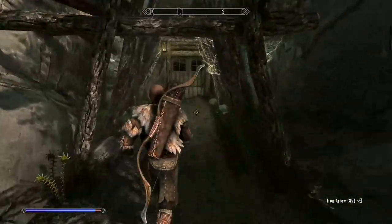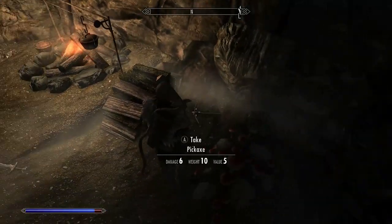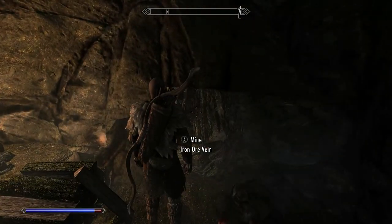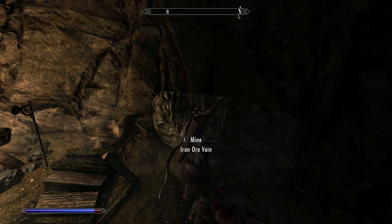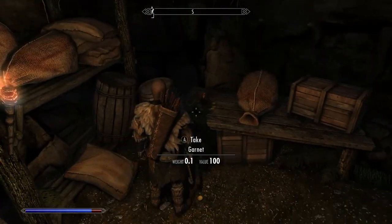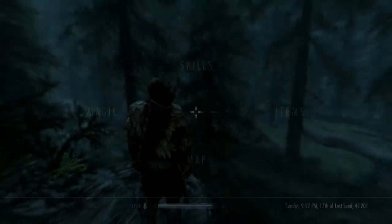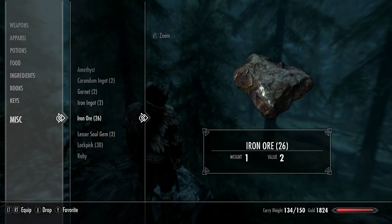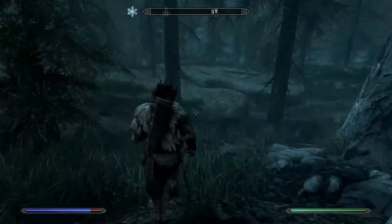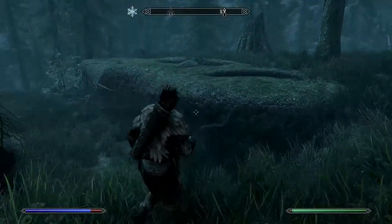Now time to enter Embershard Mine. Near the entrance, after killing two bandits, will be a pickaxe. Take this and start mining the Iron Ore veins in here. At the end of the mine, head into this room and pick up the gold, gems, and chest. I managed to get 2 Iron Ingots and 26 Iron Ore from in here. This is a good start, but we will need a lot of Iron Ore, so make a point of collecting any when you can, and either give it to your follower to carry or store it.